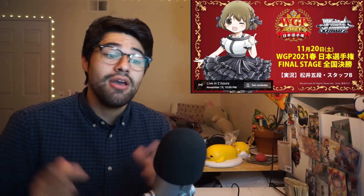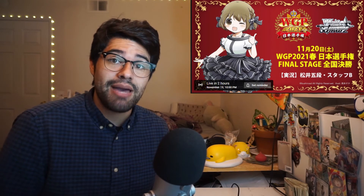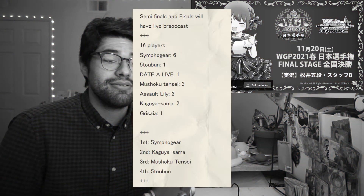Staying in the Japanese news, the WGP Japan finals were held on November 20th — and hey, lunchbox from the future here. We've got the final standings of the WGP on screen right now. 16 players: Sinfogear with 6, Quintessential Quintuplets with 1, Datalive at 1, Mushoku Tensei at 3 — actually kind of surprising — Assault Lily at 2, Kaguya at 2, Grisaia at 1. Fourth place was Quintessential Quintuplets, Mushoku Tensei got third, Kaguya-sama got second, and Sinfogear got first. I have not seen the winning deck lists yet — follow me on Twitter, I'll be retweeting them as soon as they're available.